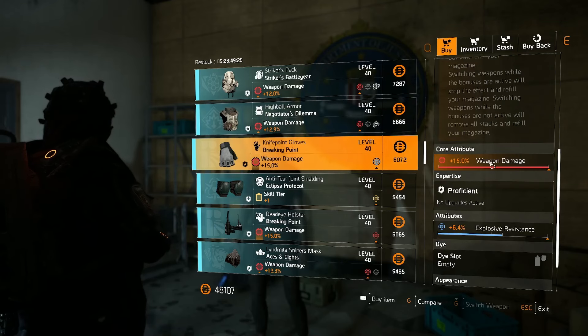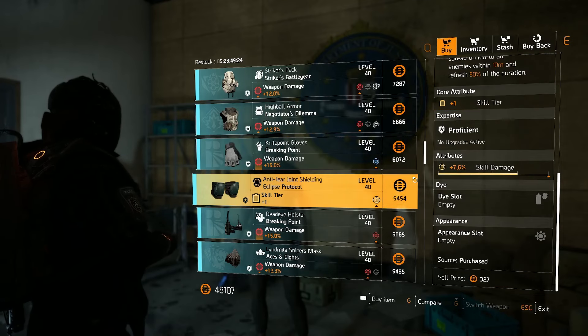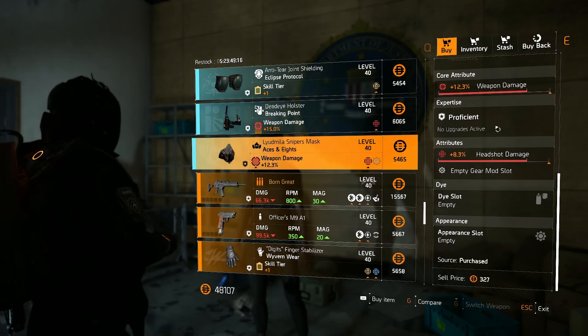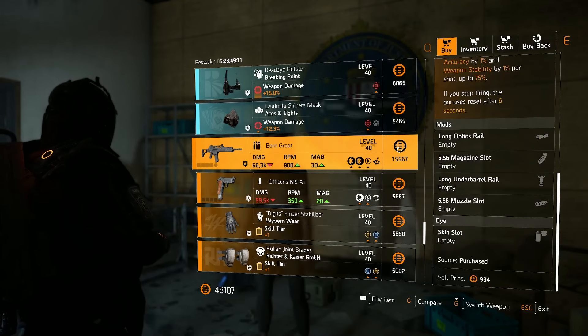Max roll on the core attribute Breaking Point gloves — maybe worth picking up. Then we've got some Eclipse Protocol knees. Breaking Point holster again with another max roll. We've then got an Aces and Eights mask which could be good for next season — pretty well rolled as well.